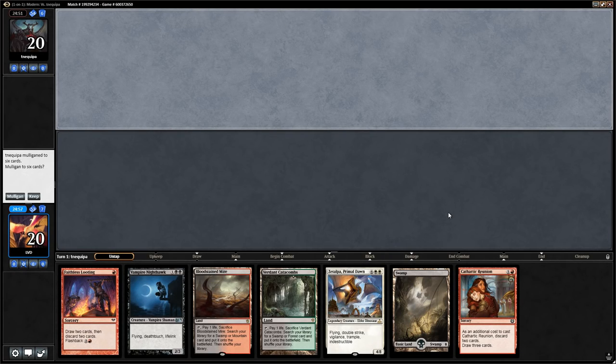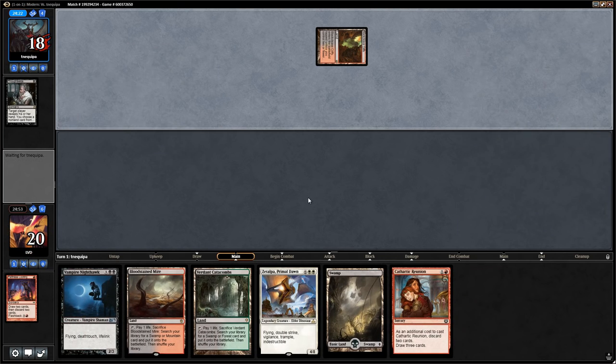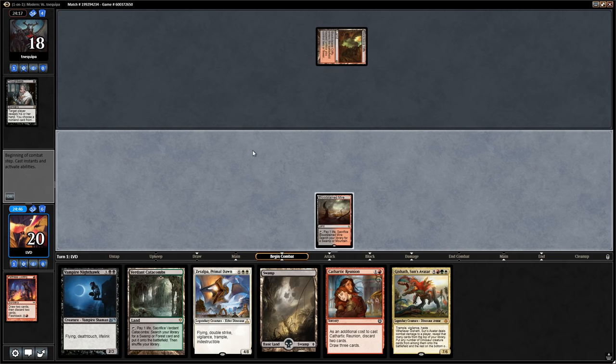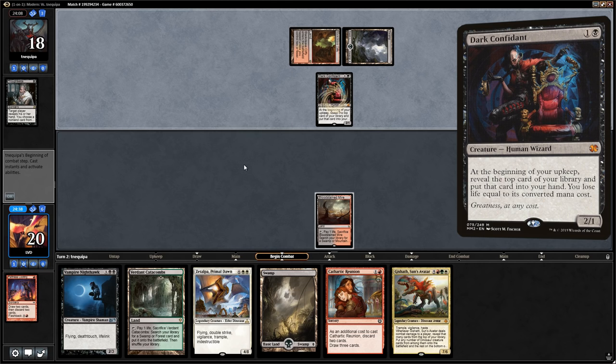We're on the draw for game one. This hand seems okay — we've got a Looting and a Reunion to help dig for Soul Flayer. Opponent opens with Blackcleave Cliffs into Thoughtseize, which takes the Looting. We can still flash it back on turn three. There's a Gishath in hand — not bad here. We play Bloodstained Mire, get a Blood Crypt end of turn, so next turn we can discard Zetalpa and Gishath to the Reunion.